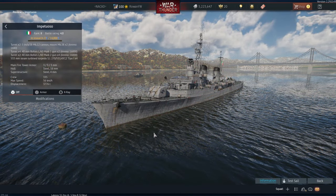On we go to the second and last destroyer this update, the Italian Impettuoso, a rank 2 4.0 destroyer. As you can see it is equipped with American weaponry and the famous 5-inch 38s. This should be a very nice ship to fill the Italian 4.0 lineup, although sadly the anti-submarine mortar doesn't work yet.